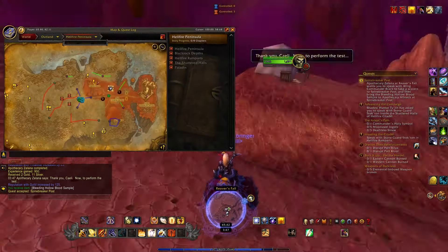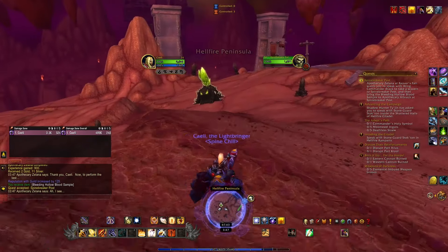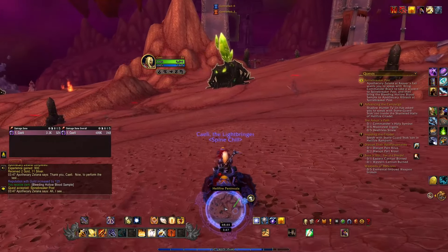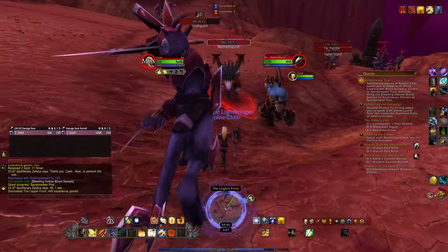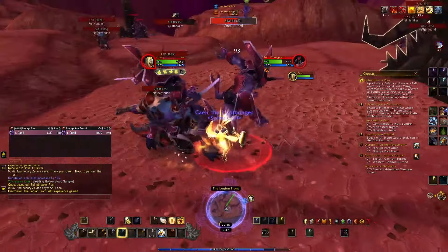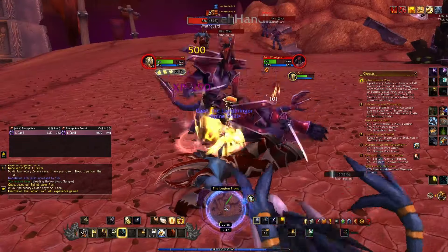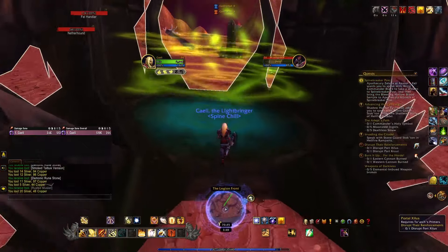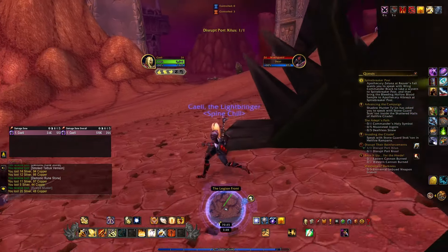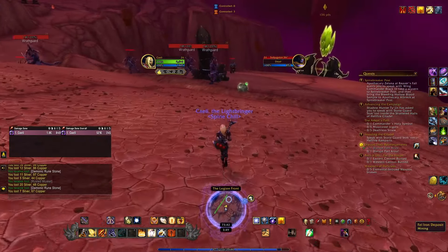After we killed the first few foot soldiers of the Legion, we're going onwards to take out some of their teleportation devices, which is funny because the Alliance has exactly the same type of quest just on the other side of Hellfire Peninsula. I'm also going to pull a few of these demons together so we can use our wings and look really cool. You have to step really close into this portal to disable it - kaboom! But this was only one of them, and we need to destroy two. And a Fel Iron deposit!